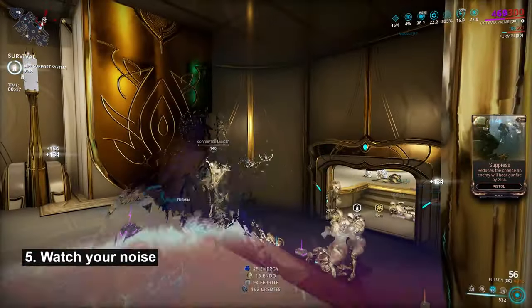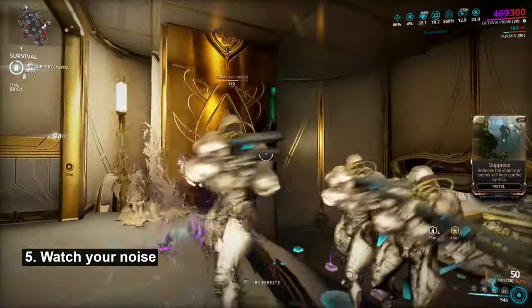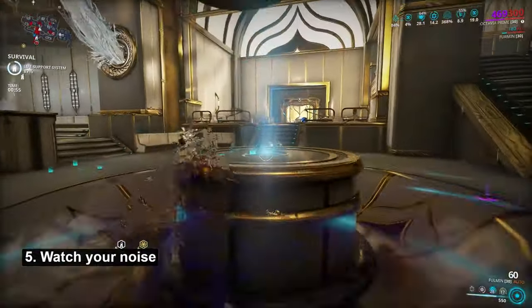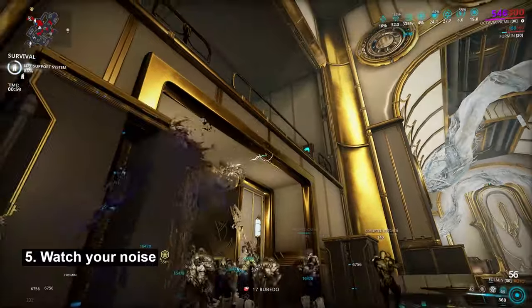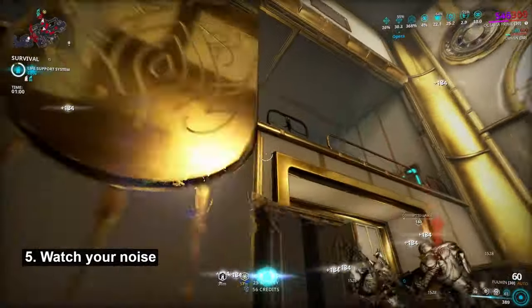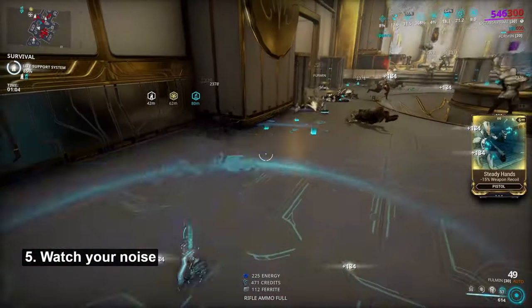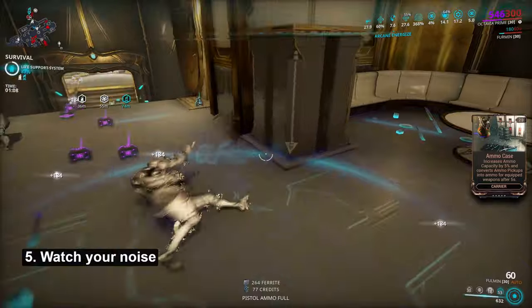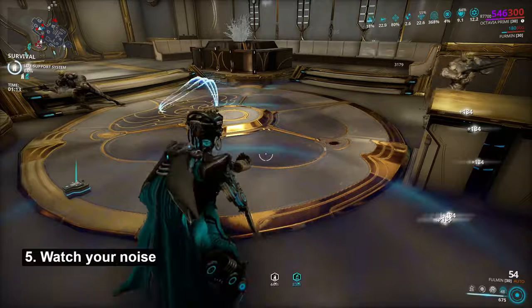Fifth, watch your noise. While invisible, enemies will target the Mallet. However, when you make noise using an alarming weapon, you will sometimes cause nearby enemies to search your location more thoroughly. You can use this to your advantage to lure enemies out of hiding spots, especially enemies like the Acolytes, into the zone of your Mallet. Otherwise, a silenced weapon to support you will help avoid disrupting enemy AI. This is another reason I suggest the Forma build, as it can do both on demand.